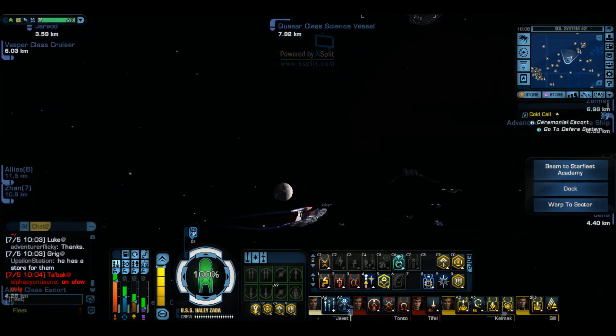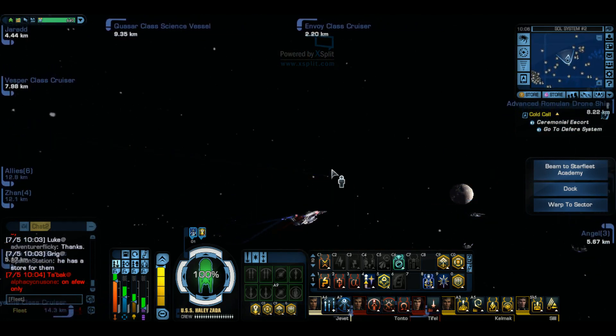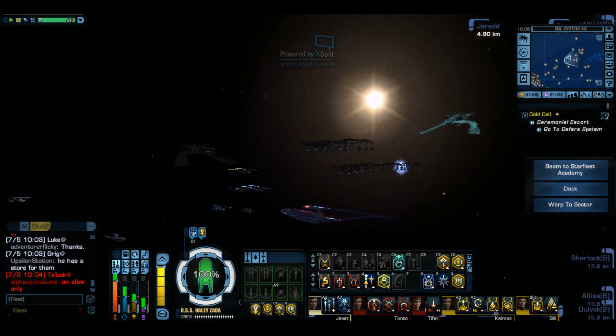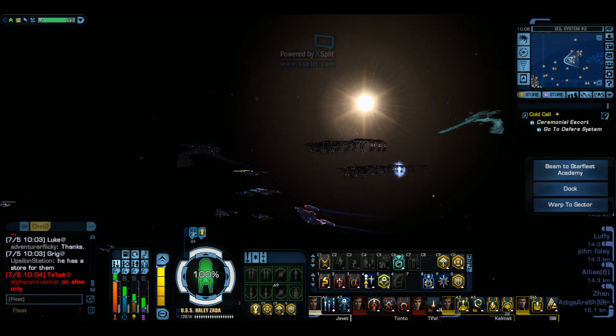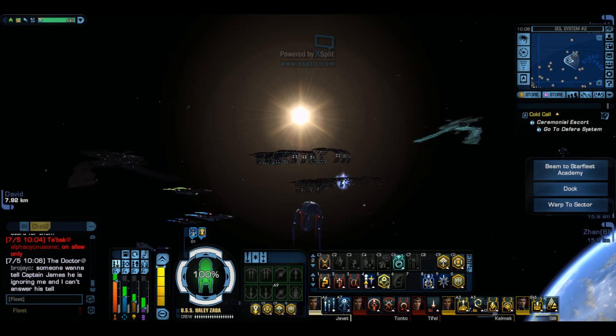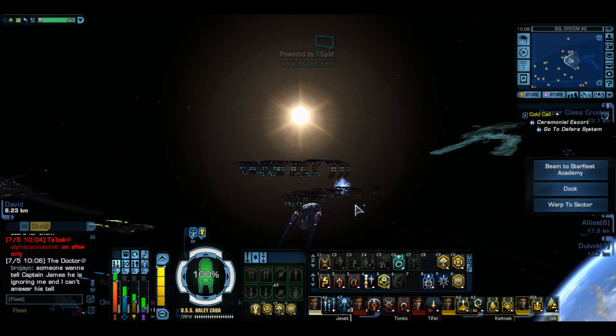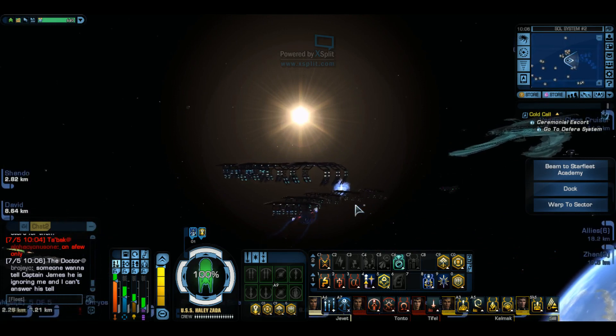You can change your bridge officers' outfits and stuff like that, just like you can your captain. They can't wear everything - they can wear most stuff, just not everything, like they can't wear kits.